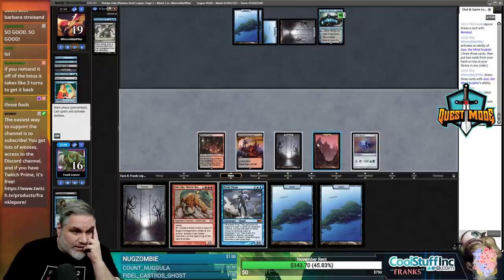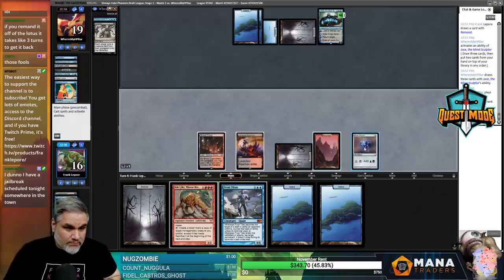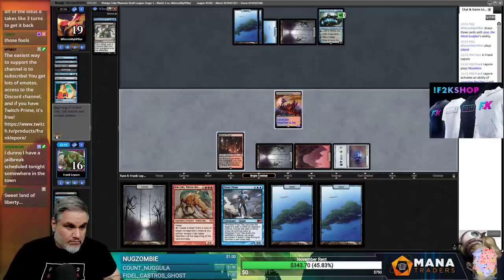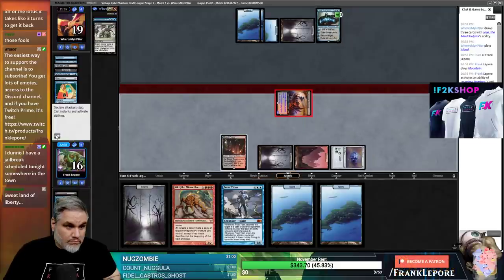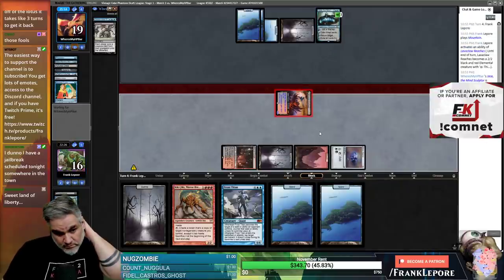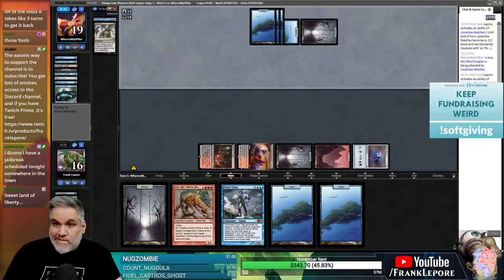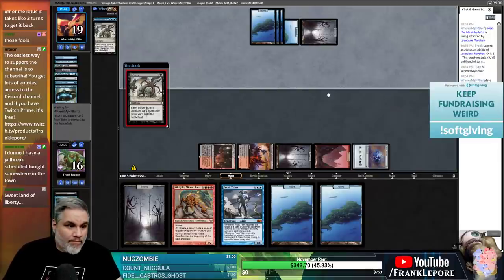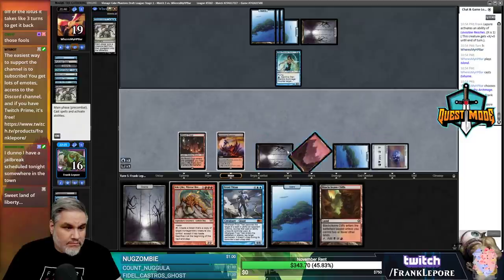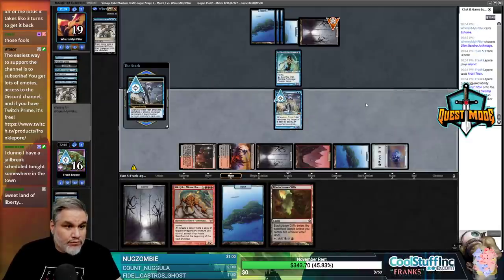Can I just activate this and kill their Jace? That seems juicy, right? Man, your Jace is junk - put it in the garbage can. Exhume your Glenelandra - sure. Exhume your Glenelandra again - sure.